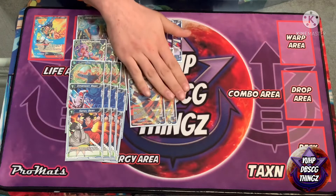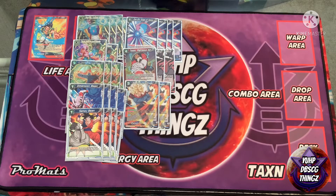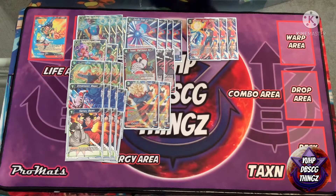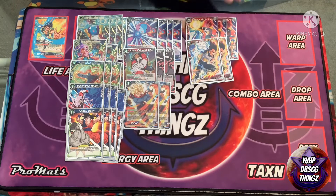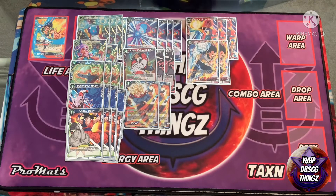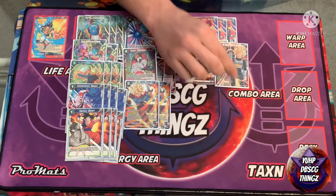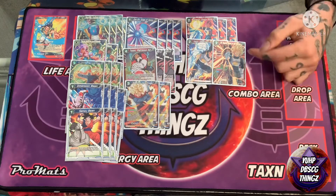Now this is our main package. Getting into the stuff we can search with our leader — we have three Vegeta Godly Aura. When this card is discarded from your hand via Union Fusion skill, you get to look at the top seven cards of your deck, search for a Gogeta BR card, and add it to your hand, then shuffle — but you must discard a card from your hand if you add one. Two Vegeta Prepping for Battle — you discard him at any point to grab a Vegeta, Gogeta, or Veku from your drop area.